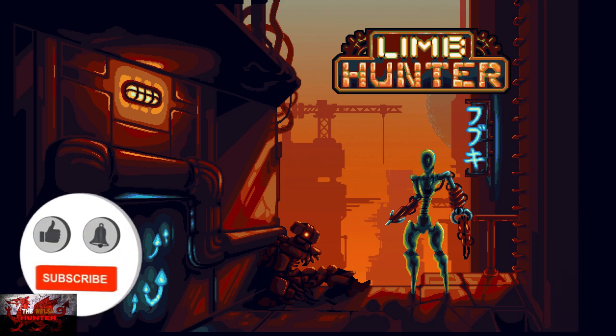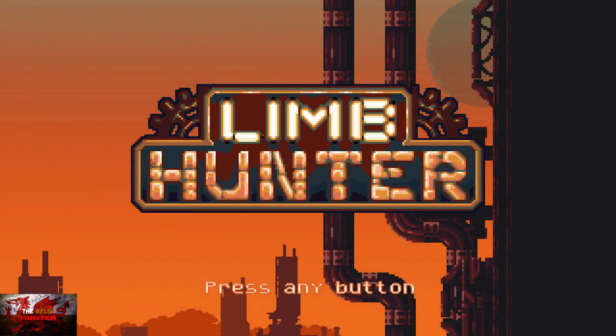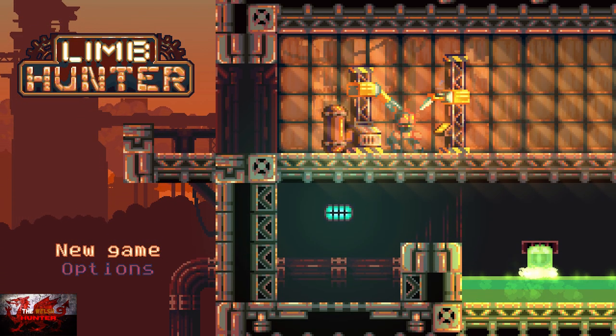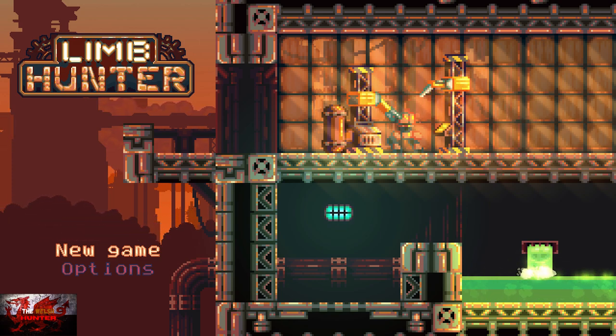Hello there guys and gals, the Welsh Hunter here back with yet another very easy 100% achievement guide, and this time we are getting it all into Limb Hunter. This was developed and published by Flying Island's team, and at the time of this recording the price is unknown, but one would assume it's going to be roughly around the £4/$5 mark. So we play as Mr. L Hunter — real name Limb Hunter.